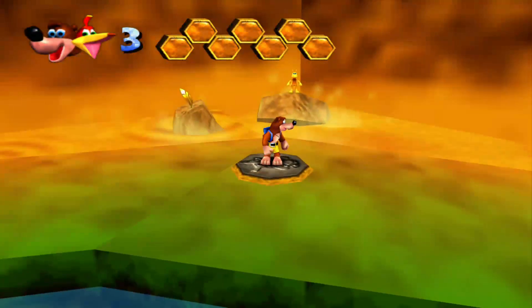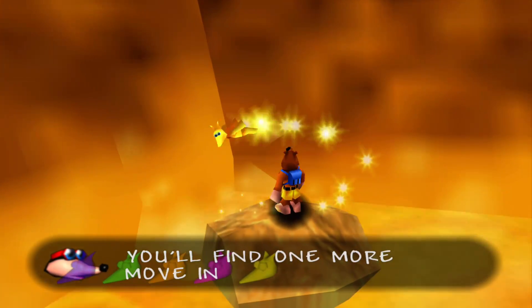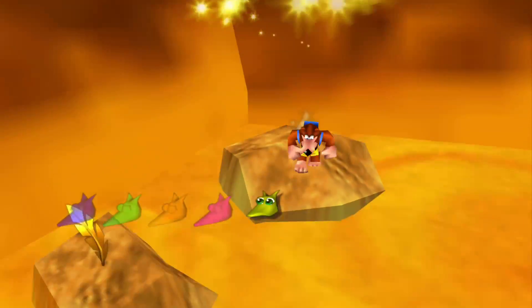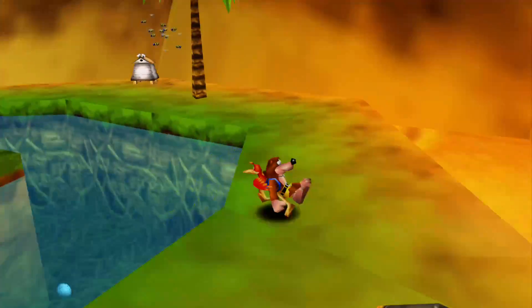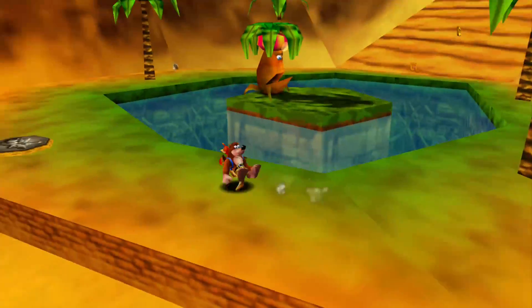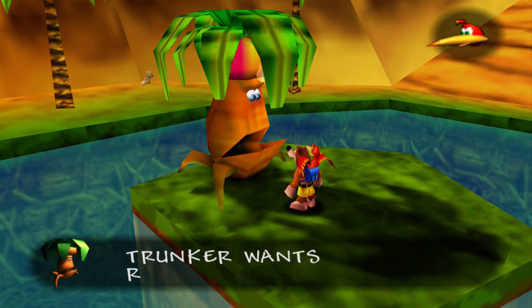So here's level 6, Gobi's Valley. If you turn around right away, this is our last move in here for Banjo. There's also a Jinjo right there so don't forget about him. There's a tree here too.